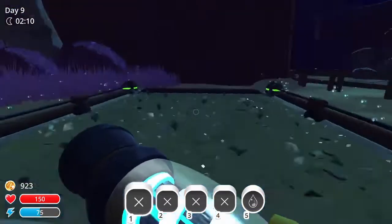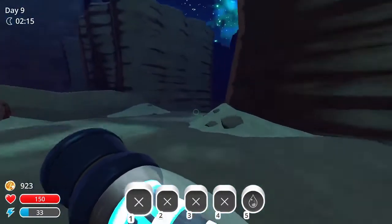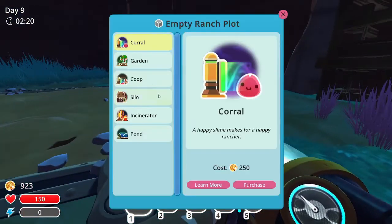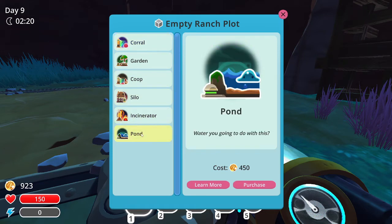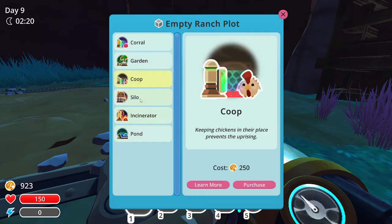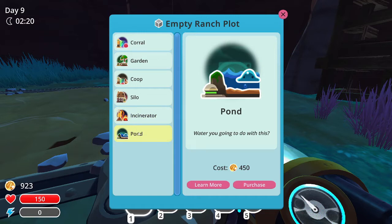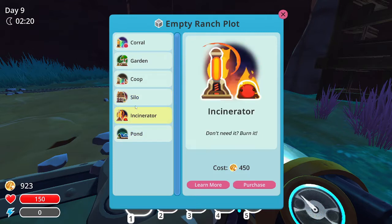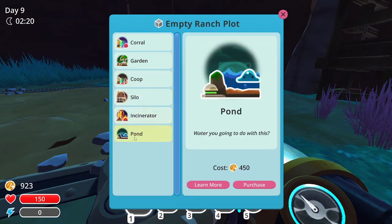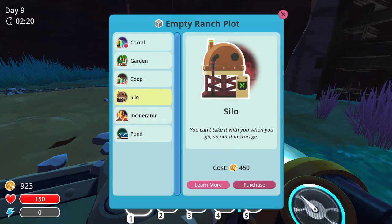Third thing I want to do is start unlocking areas in here. The two important ones: I want a silo, incinerator, and a pond in here, and then I want an extra coop for my chickens so I could feed the cat plorts. I might pass up on the coop depending on if I really need it, but let's start with a silo.